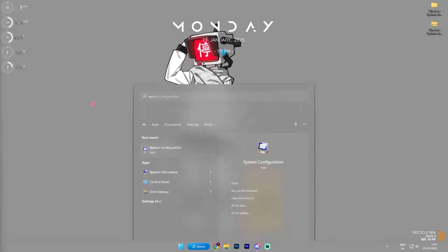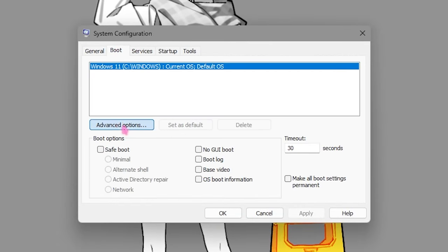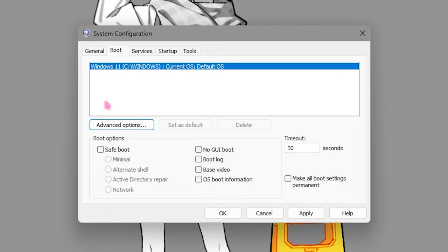Step number six is system configuration. Search for 'system configuration,' go into the Boot section, click on 'advanced options,' click on the number of processors and choose the maximum number of processors available for your computer. This will enhance your boot-up time and overall Windows performance. Click OK when done.